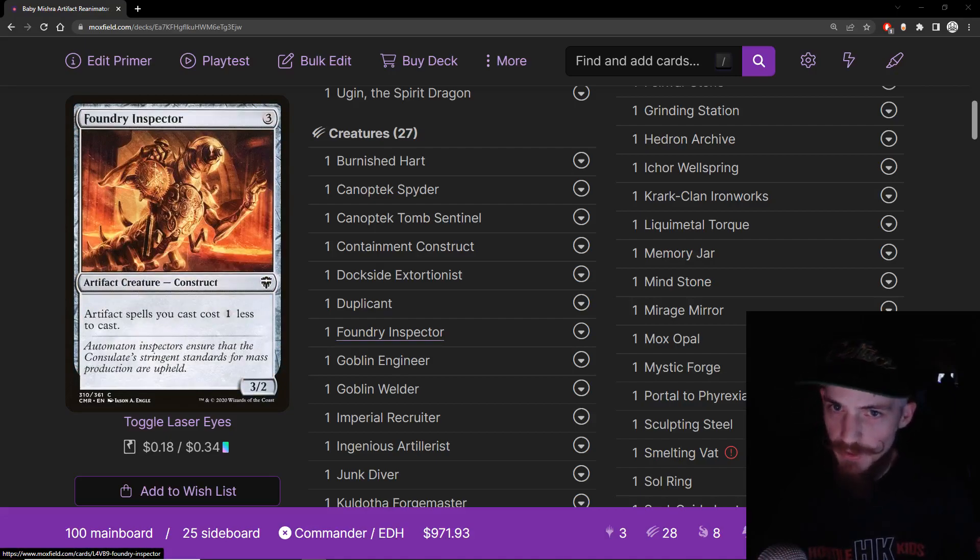Foundry Inspector — classic artifact creature, three mana 3/2 construct. Artifact spells you cast cost one less to cast. Same reason Ugin is good — discounts all our things. And this one's even an artifact creature itself, so it synergizes with everything.